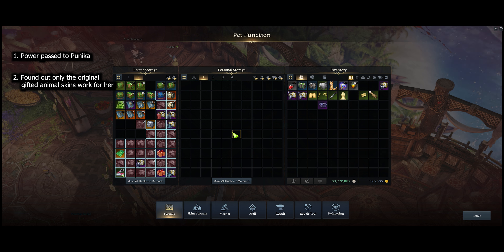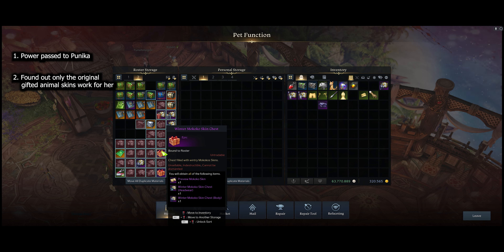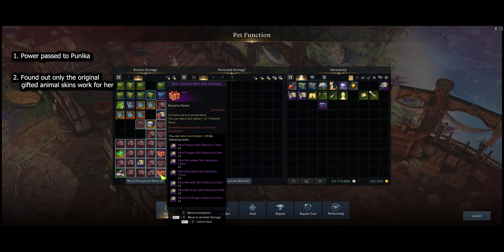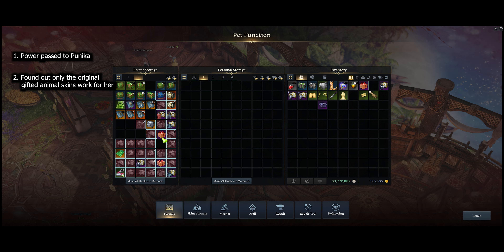Along with the winter Makoko set, I was pretty upset because the pixelated glasses do not work on her. I've been waiting for this tiny dino since we started playing, and there's only that animal skin package from when we first started — the very first gift — that works on the Artist.